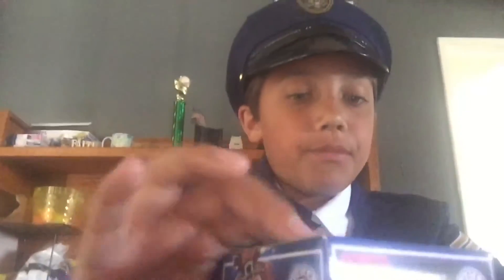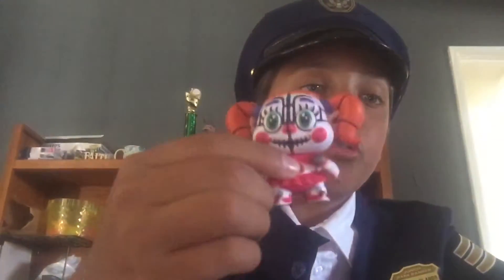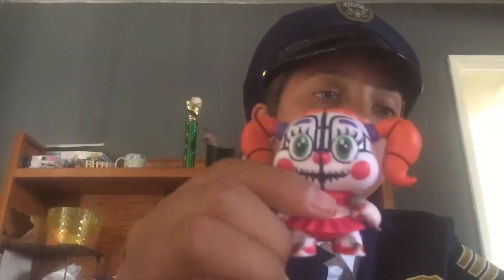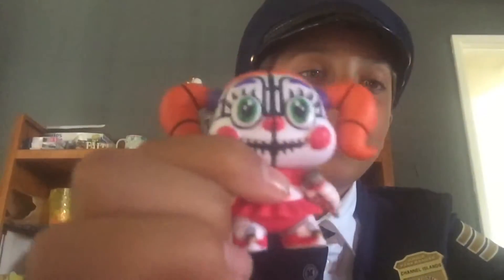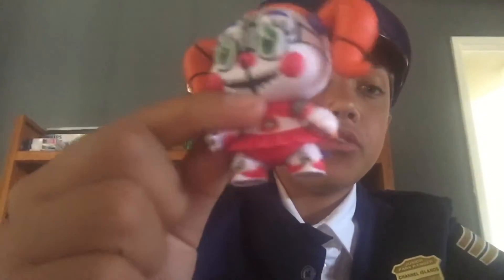Let's open up the next blind box and see what's inside. Oh! We got a FNAF Five character this time. It's Baby, or Circus Baby. She has a red tutu, orange hair, green eyes, and a creepy smile. She looks like a clown, with red shoes with silver — they look like elf boots.